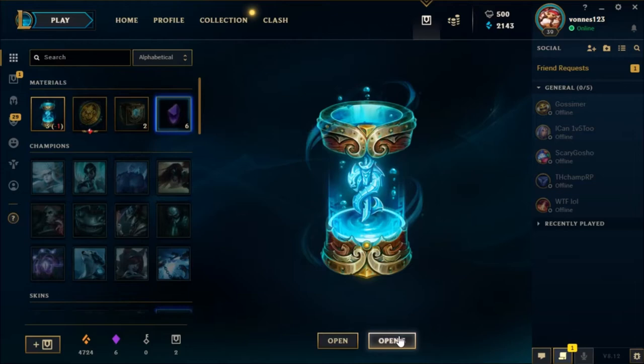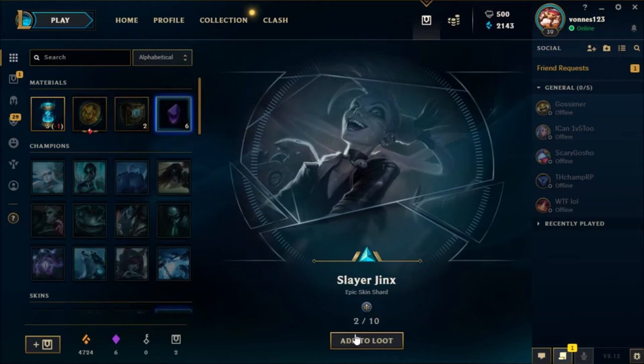Let's open all this tray together. Pentakill Karthus. Star Jinx. Saturobot Amu. Eternum Rek'Sai — cool skin.